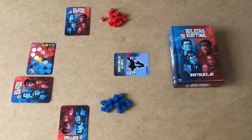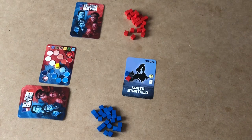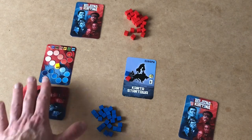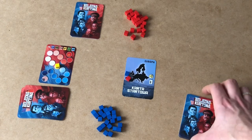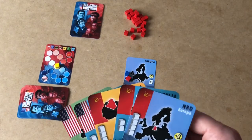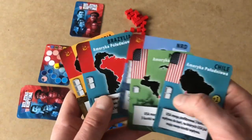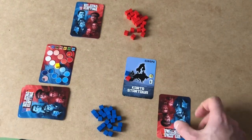Now I would like to briefly explain how the game works. The objective in The Iron Curtain is to accumulate the most possible number of influence points, possibly reaching the last space on the influence track for an automatic victory. The game is played in a cycle of two rounds, during which both players alternately play cards from their hands. During the first round each player receives five cards, from which one will not be played — it will be placed face down at the end of the round.